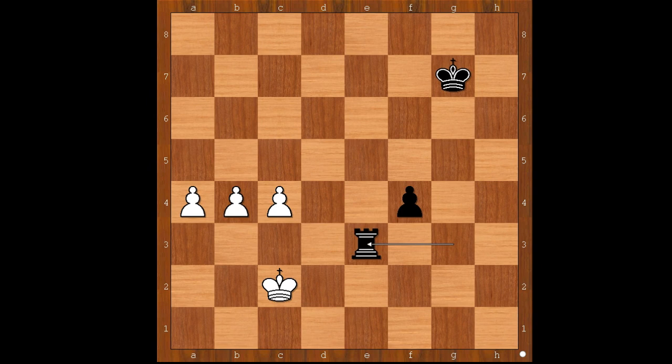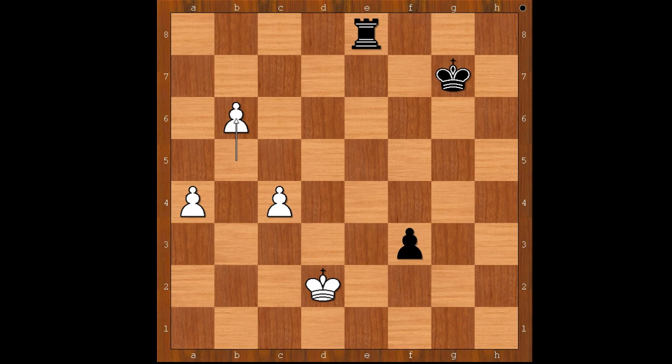One line goes like this: rook to e3, king to d2, rook to e8, b5, f3, b6, f2, b7 — pawn is pushed and promoted to queen. And I guess we can stop here.